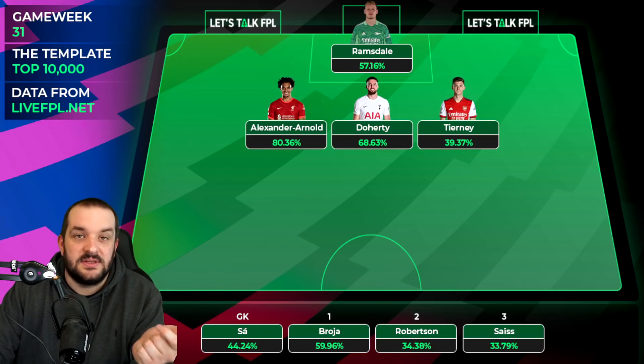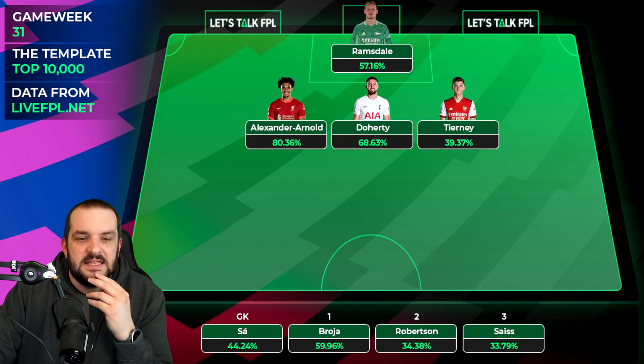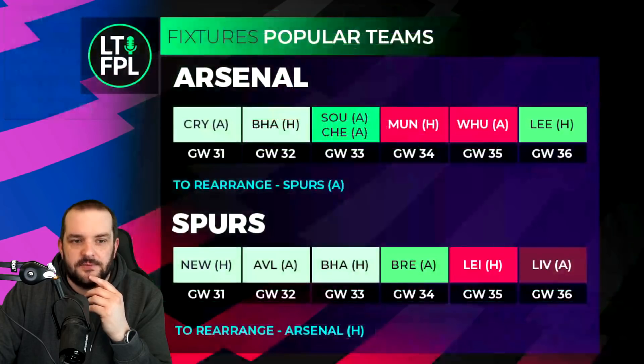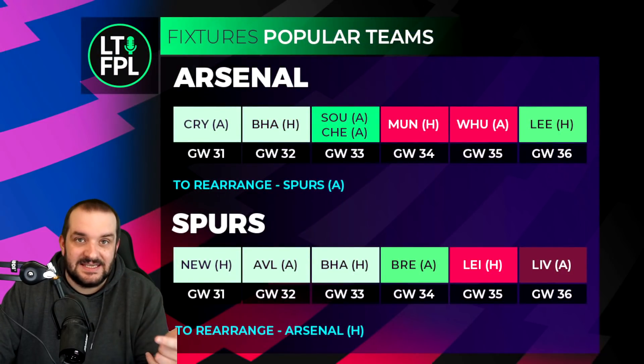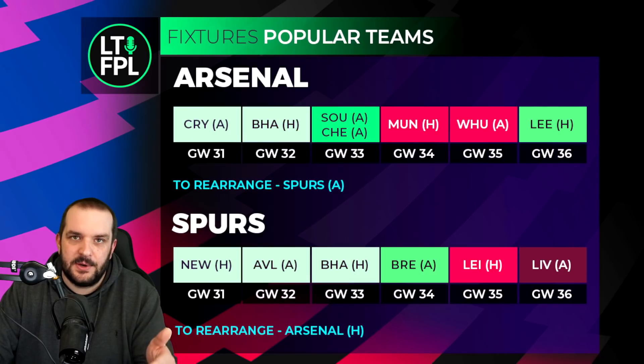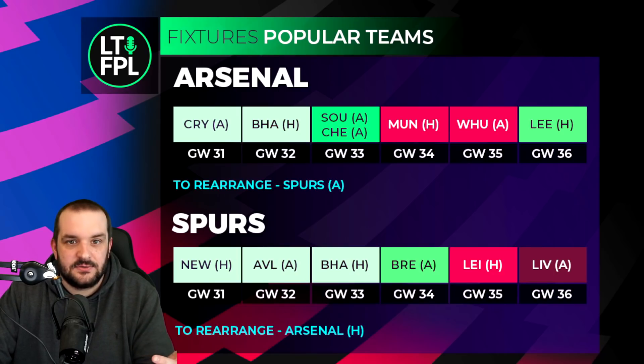Whether I completely downgrade and put more money into attack, or just go for a straight swap like Robertson or Cancelo and then look to get that Liverpool player back from game week 34 onwards - it's a lot of money on the bench. If I had a wildcard I'd be looking at even more changes. If he's going to miss Watford and isn't definitely fit for Man City, I think he's sellable.